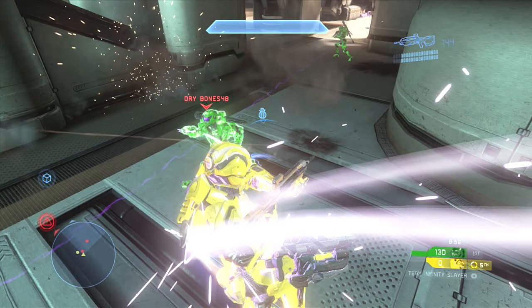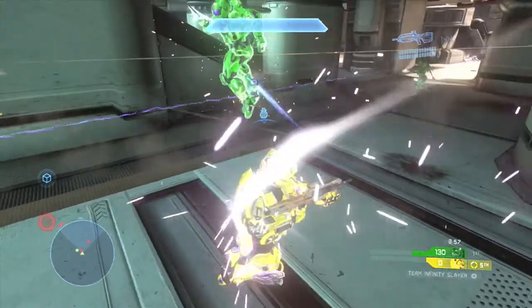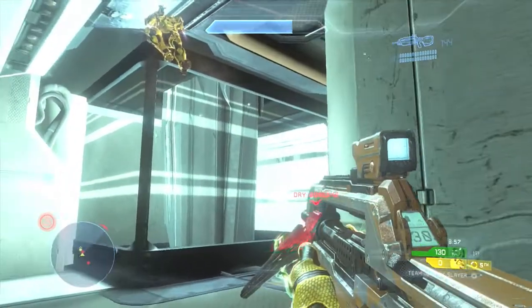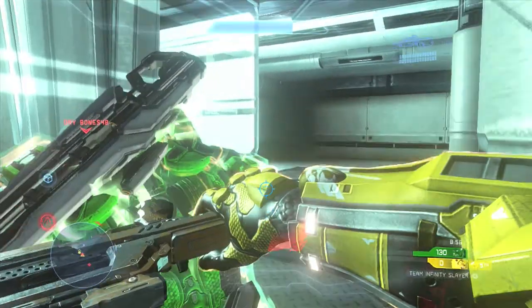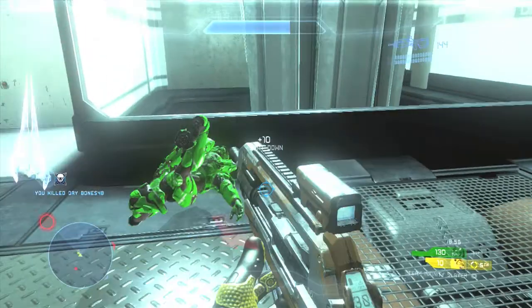I'm going to slow this down as I thruster pack to the left. The guy has a sword and an overshield in front of me. I turn my camera so that when I come out of the thruster pack I'll be able to be right behind him. I melee him in the back, saving my teammate. That guy drops the sword to the ground.